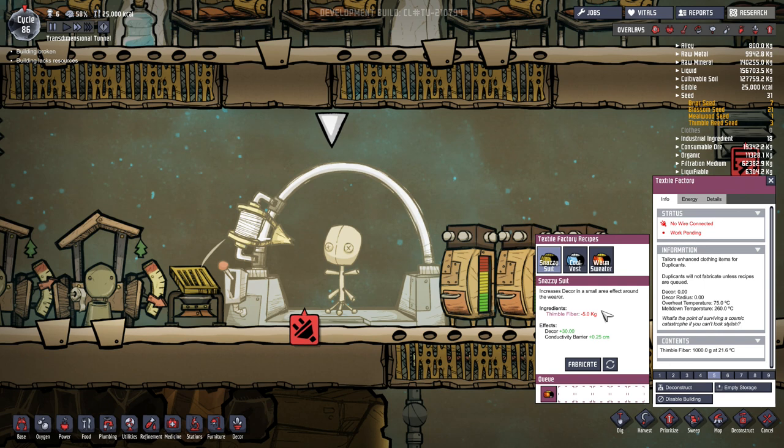The warm sweater will keep you warm in cold areas, the cool vest will keep you cool in warm areas, and the snazzy suit just helps to increase the decor around the duplicant who's wearing it. As he walks through your colony, he'll be exuding decor around him, which is kind of a funny, neat little effect.